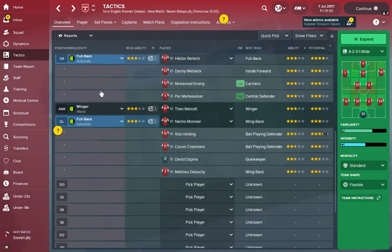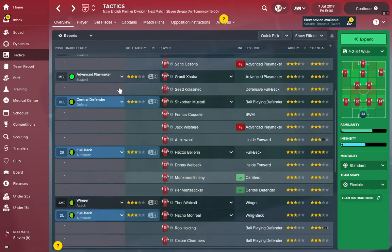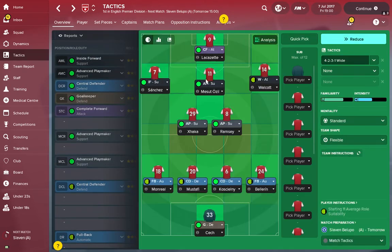Danny Welbeck can cover right wing, left wing, and center forward. That fills my formation and it's been kind of dictated as a 4-2-3-1 because of Sanchez, Lacazette, and Ozil all in their best positions. Walcott provides pace on the wing, and Ramsey and Xhaka in the center give solidity from Xhaka and attacking flair from Ramsey.